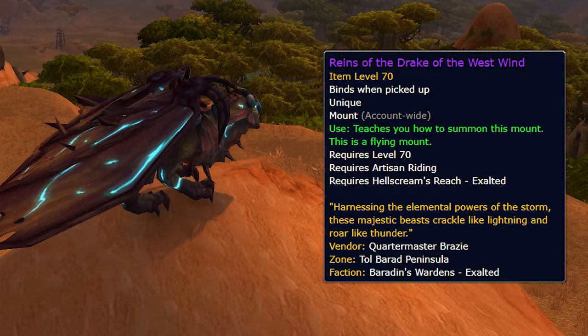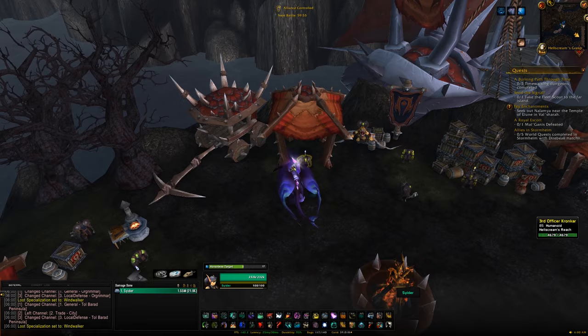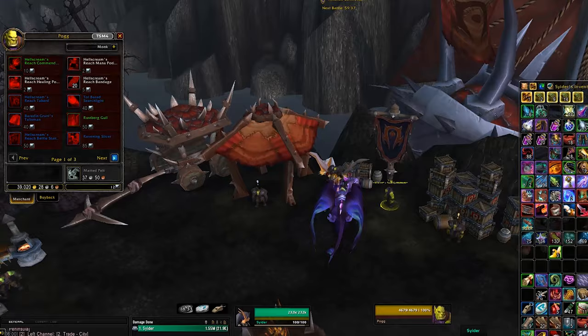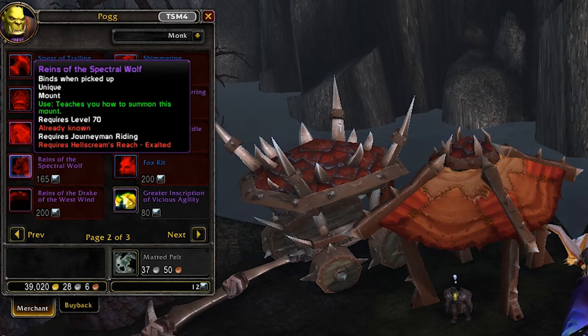You can reach Exalted by doing the various dailies at Tol Barad — do the dailies at the Tol Barad Peninsula, and if your faction controls the PvP zone there'll be additional dailies as well. By the time you have enough commendations to buy a mount you should be Exalted anyway, so getting to Exalted isn't the hard part — the continuous grind for commendations is.